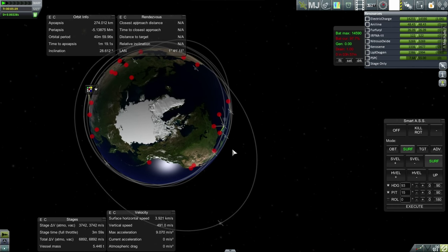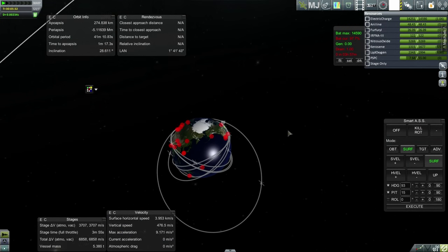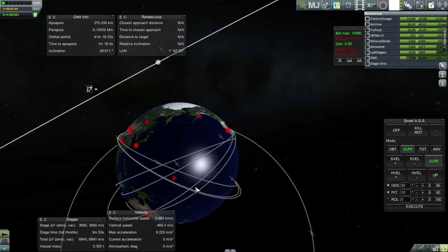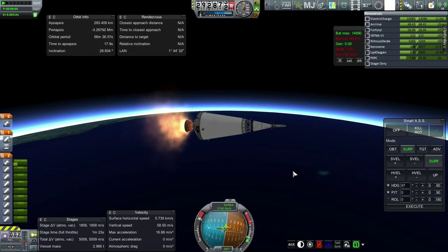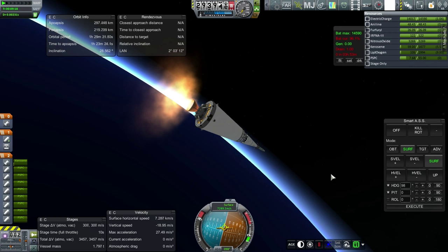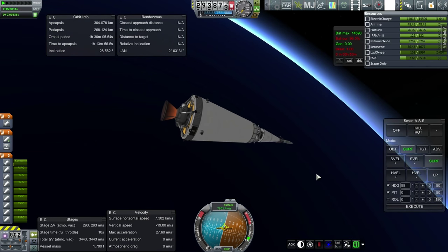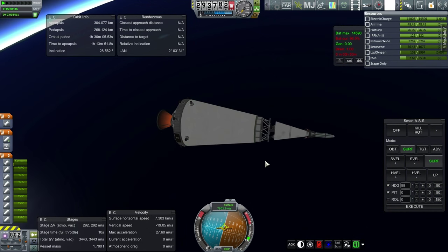That means we have to do a full orbit before we can burn — or probably end up above Australia again before we can burn. I don't think we can try to burn at the ideal phase angle because there's just no communication there right now. Everything is looking good. We'll go a little bit past Apoapsis. 304 by 268 — we have 293 m/s left.